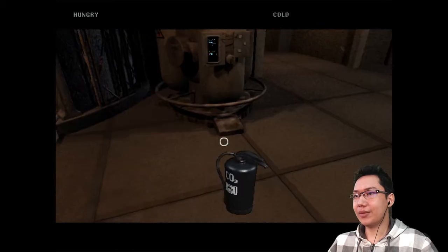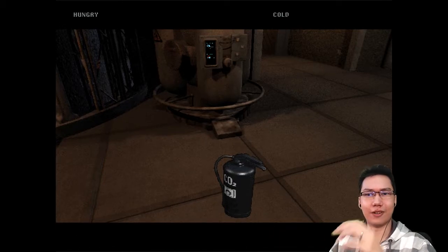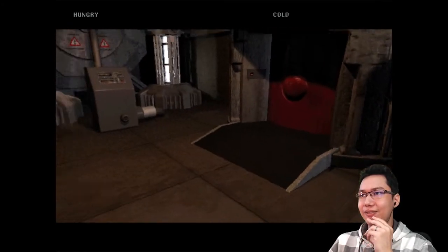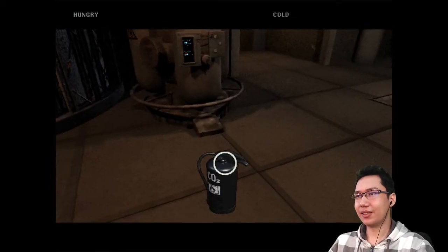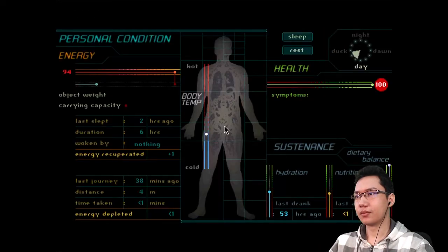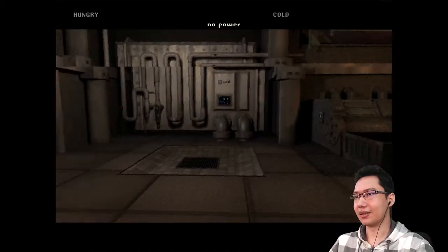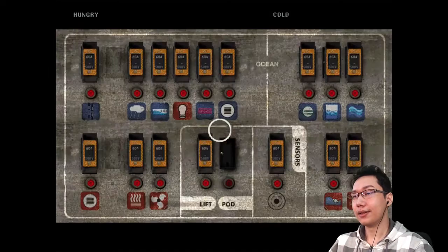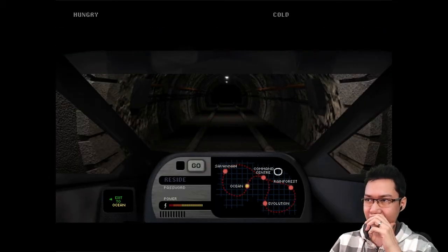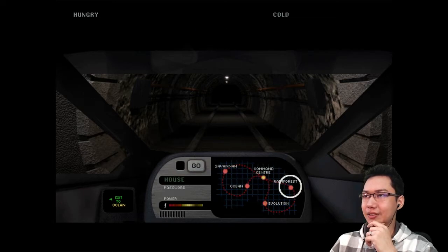So we might need some other kind of tank to fill. I can't fill these things. Let's eat more corned beef. I immediately go hungry again — corned beef is terrible for you. Let's get the pod back. We could go back to the evolution biome, but we don't have the password. Let's go back to the rainforest then. At least we got a full oxygen tank starting out this time — last time we went to the evolution biome it was bad from the start.